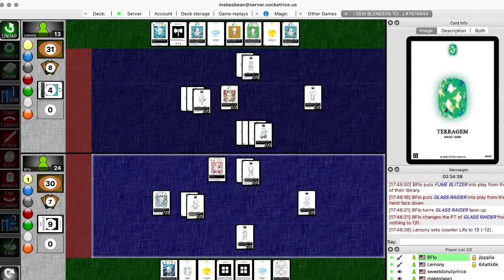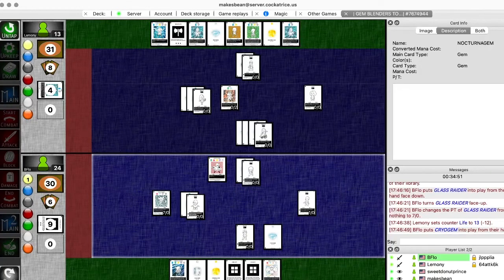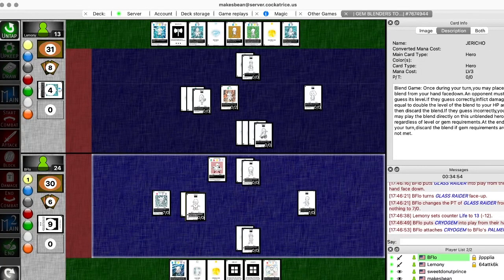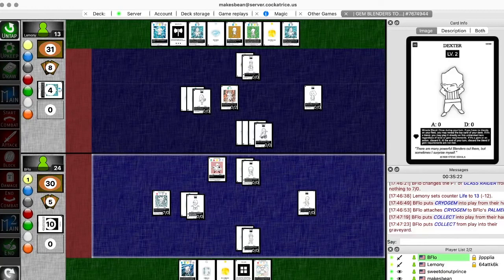If he had a weapon. I'm going to play a cryo gem on Palmer. I guess using Jeffrey in this case would still bind down a lot. Like if you had enough Jeffreys and drains you could just stop him entirely.